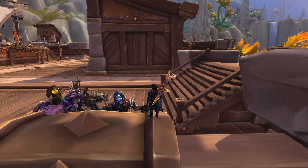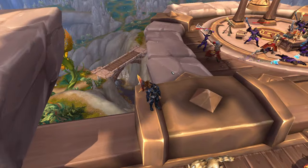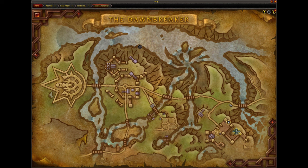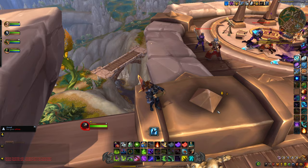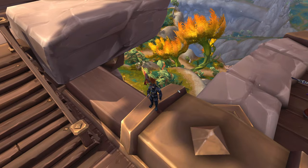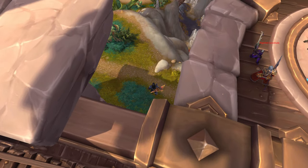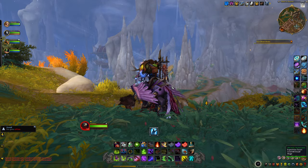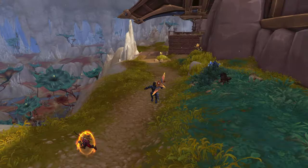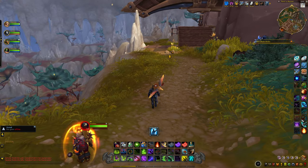But for some reason they left this spot open right over here in the corner. As I mentioned, we're in the Dawnbreaker map. Where I'm currently at is way over in the corner. Here's the entrance right over here. There's a little spot where you can just drop right down like this, and there you go — you're basically already outside the map. It's really that simple.